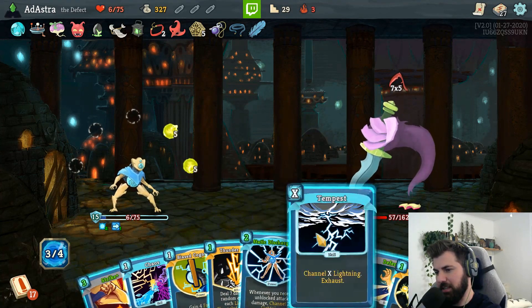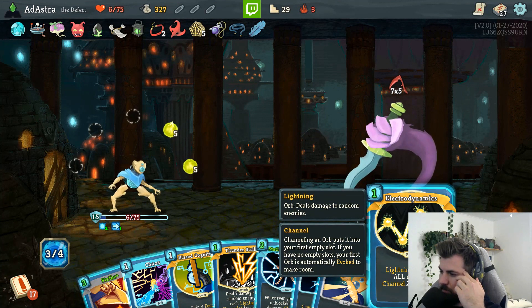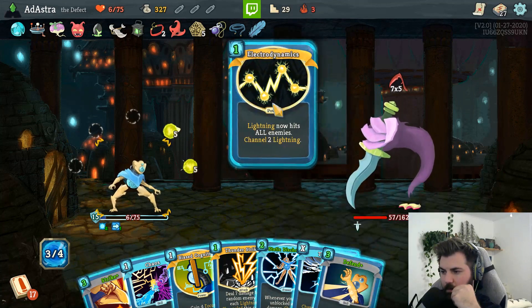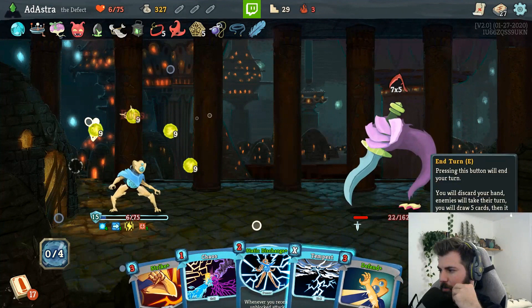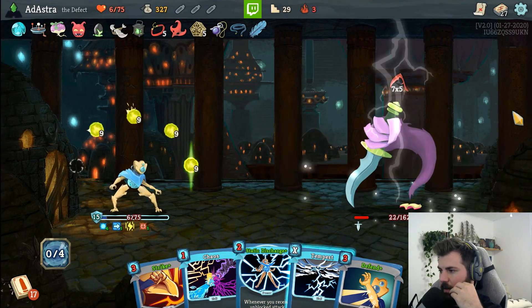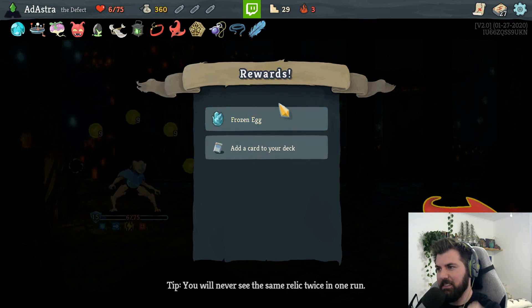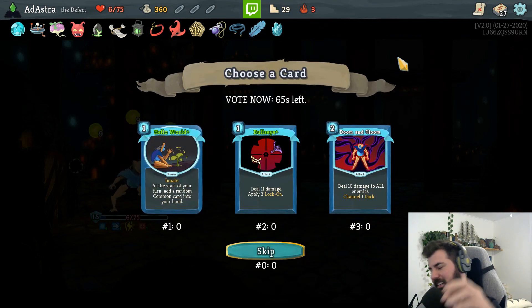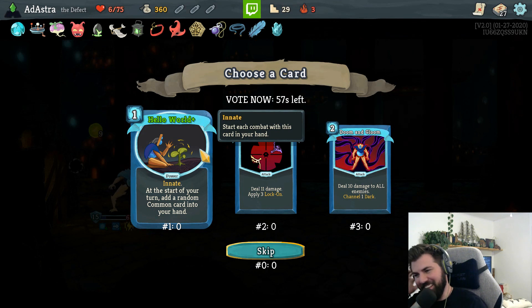Actually we should have thunder striked, biocognitioned, and then tempest. Still not enough though. Good game. Oh, did we still win? Did we still win?! Oh my god, we still won - oh thankfully! Slept Near, I love you. Whenever you add a power card to your deck, upgrade it. I can't with this game - it's hurting my soul, it's playing with my emotions.